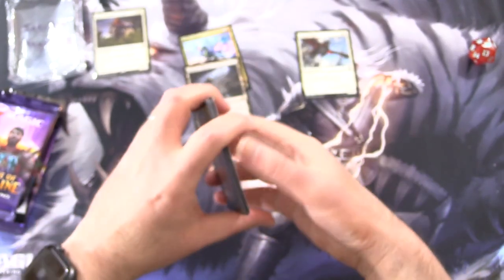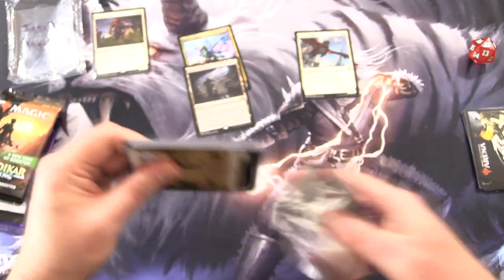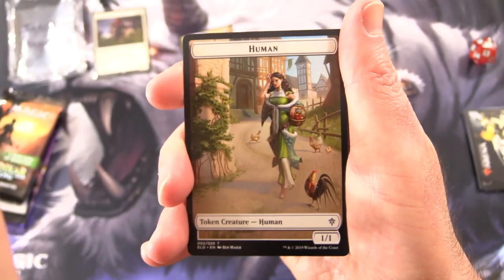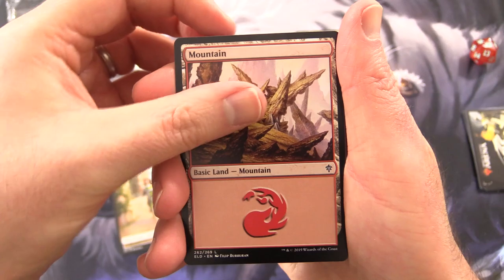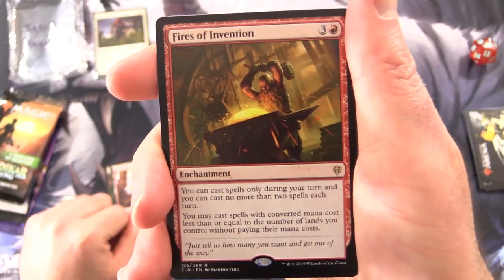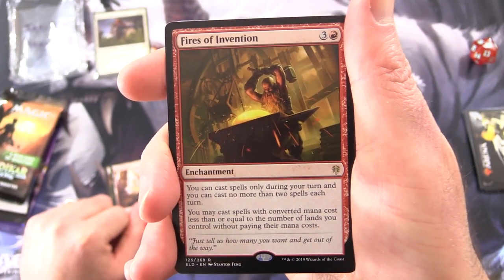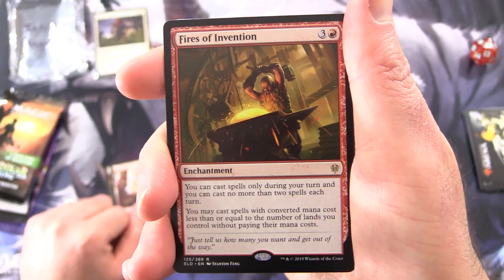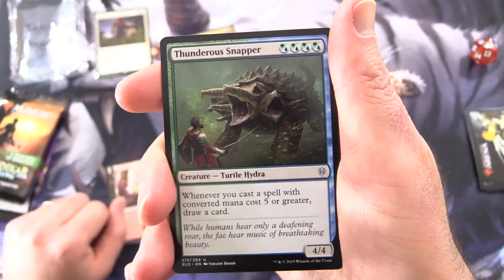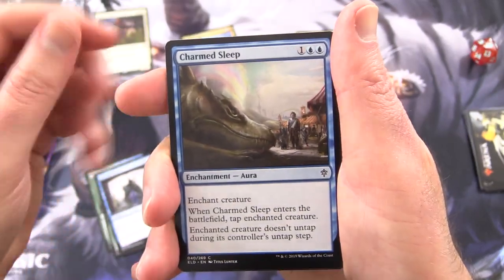What are you playing in Arena lately? I haven't logged on in a long while, just because I've been so busy with other stuff. Running a channel and having a full-time job is a bit of a struggle at times. We have a human token, a mountain. The rare is Fires of Invention — which I believe was banned, unfortunately. It had a fun combo. Enchantment for 4: you can cast spells only during your turn, no more than 2 spells each turn, but you may cast spells with mana cost equal to the number of lands you control without paying their mana costs. You can see why that one was banned — it got out of control. Thunderous Snapper, Trail of Crumbs, Into the Story, and Commune with the Gods.